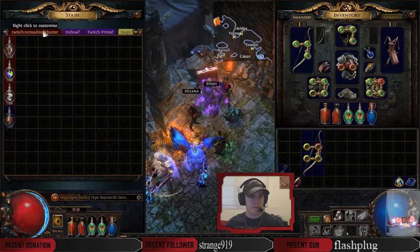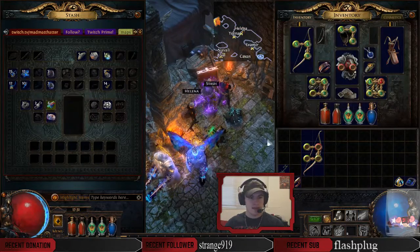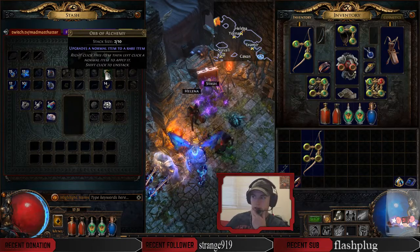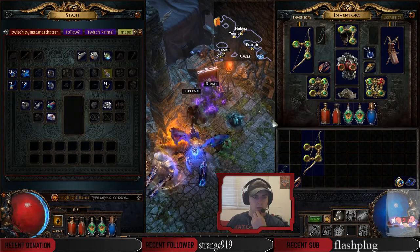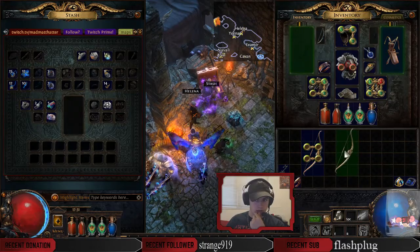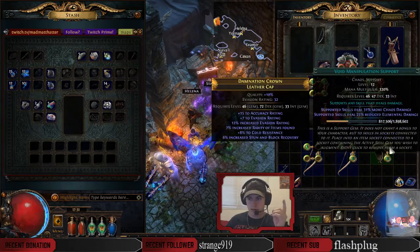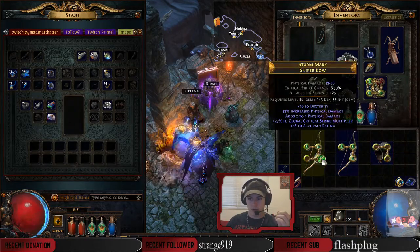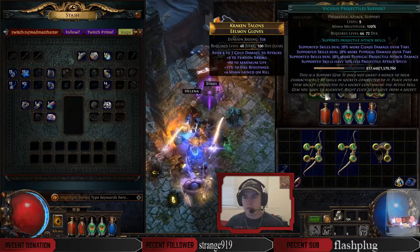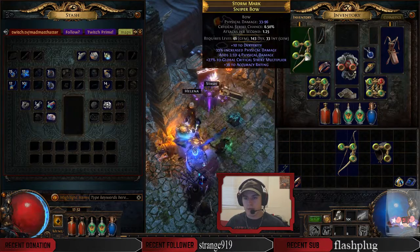Let's put all those in there. Let's go ahead and see if we can get these green. Should we go ahead and throw one of these on it? Sure. Costic arrow, void manipulation, mirage archer. And then on this back one, we want a vicious projectile. Come on, game, help me out here.